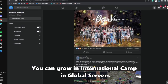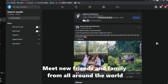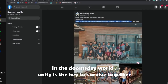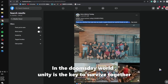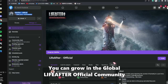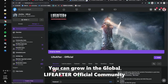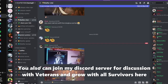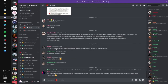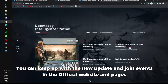You can grow in international camps in global servers, make new friends and family from around the world. In the doomsday world, unity is the key to survive together. You can grow in the global LiveAfter official community, and also join my Discord server for discussion with veterans and grow with all survivors there.